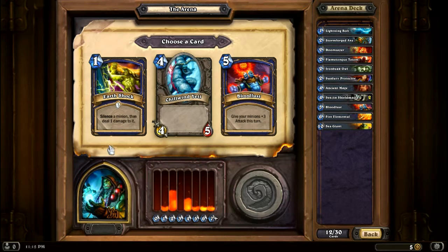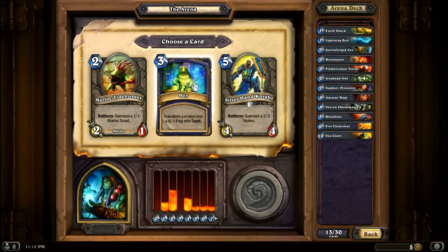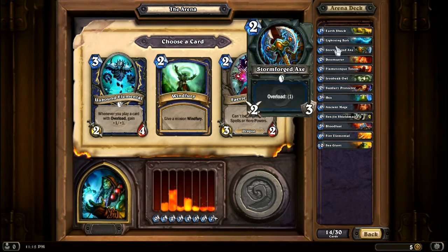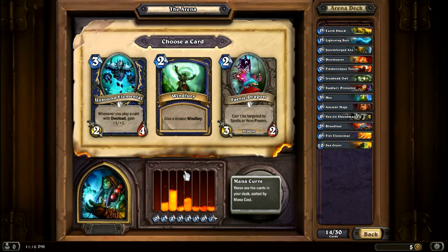Silence a minion, deal one damage to it — very nice. Or three attack to all minions. I'm gonna take the cheap silence. Pretty much hands down the Hex — that has caused me problems in the past, so I plan on causing problems to other people. If you play a card with Overload... yeah, not gonna take that. Give a minion Windfury — probably gonna take that.